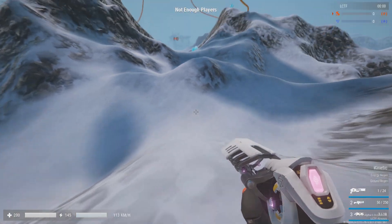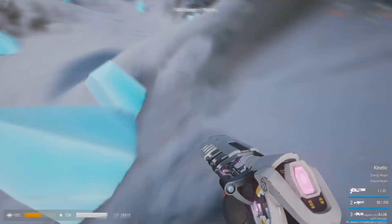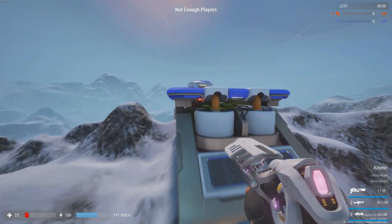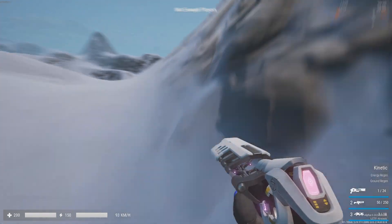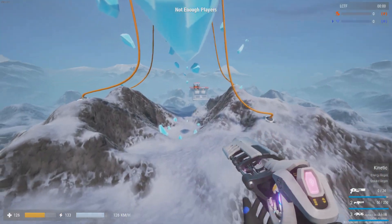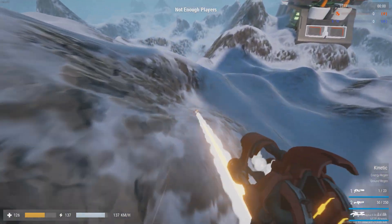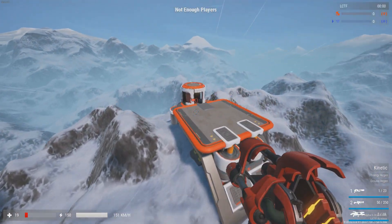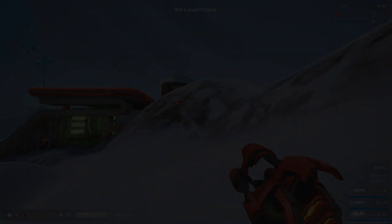A few weapons can also be used to propel yourself forward. Primarily, the ring launcher can be used to shoot the ground just behind you, launching you into the air. Called ring jumping, or more commonly from Tribes games, disc jumping, it is a highly effective tool for gaining speed in the pitch. The grenade launcher can also be used, though mastering the timing of the explosive is more of a challenge than ring jumping. A similar technique can be used for heavies with the mortar.